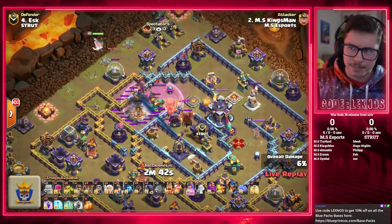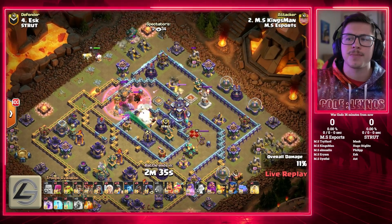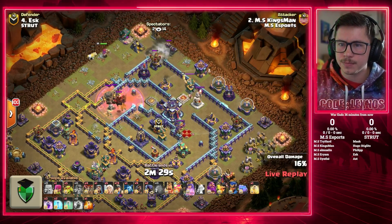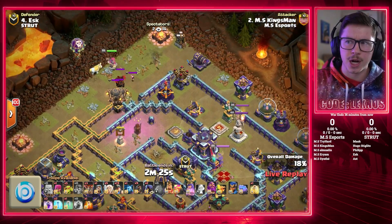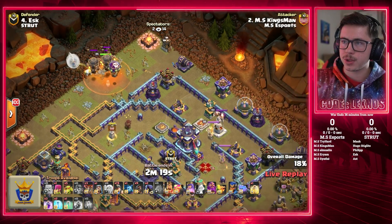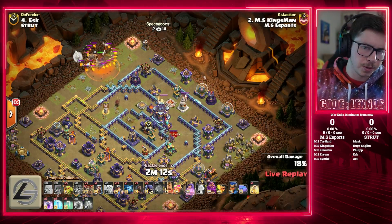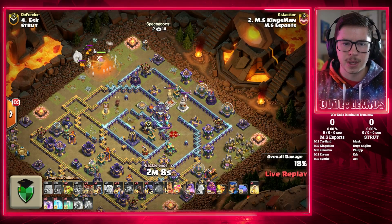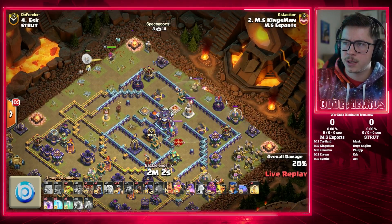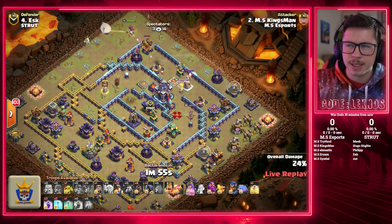We got a Battle Blunt from Kingsman coming in. A little Yeti Bomb with a Rage Spell taking out that Scattershot, pulling the Clan Castle Troops. He's starting his Queen on the top side with some healers — it's going to be a Queen-Charge hybrid attack. A Hound and two Rocket Balloons. Queen will easily deal with all that if we use the Poison Spell, and there it is. Cocoa Balloon searching for traps — doesn't find any, but that's okay.